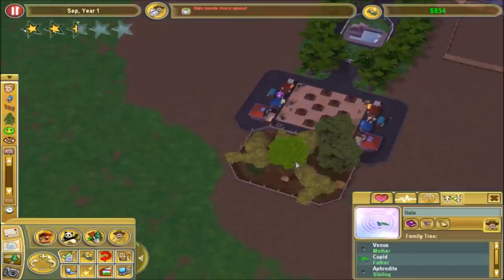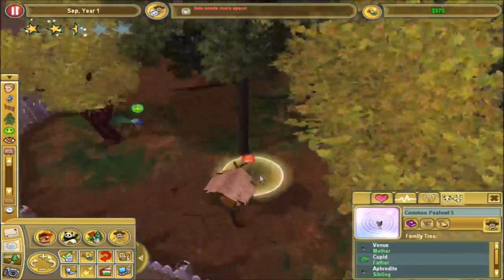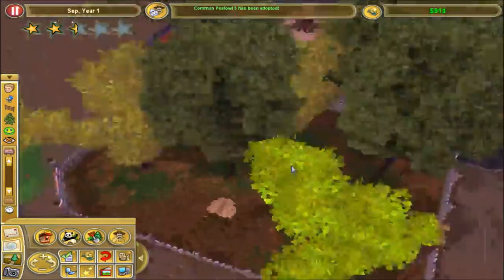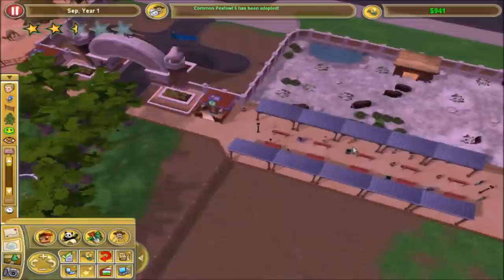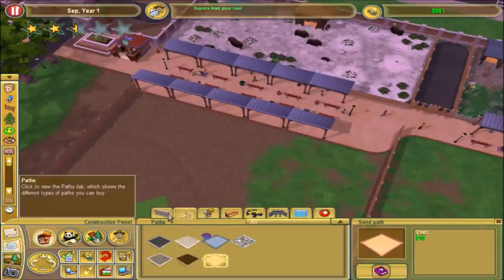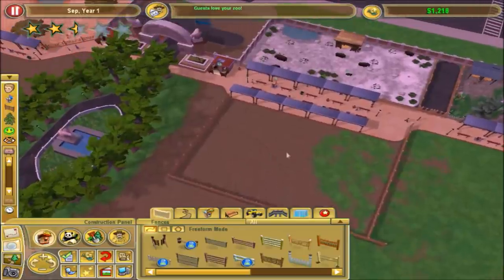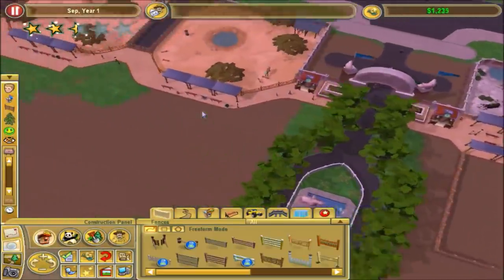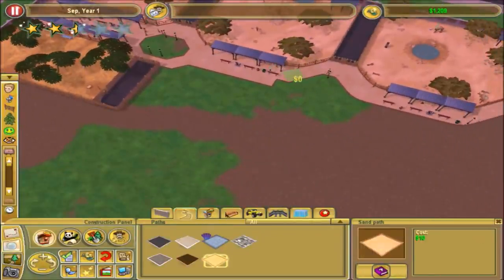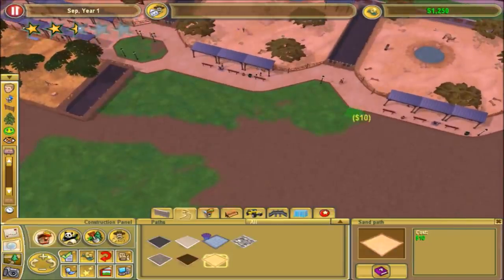Wait, who needs more space? They need more space - I bet that means you must have just hatched. You know what? I'm sorry, but get out of here. Oh well, had to be done. I think what I'm actually going to have to do is put this bison exhibit on hold and just let my money build up a little bit, because I have no money - it's very upsetting.